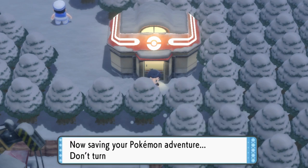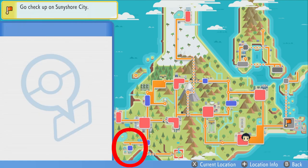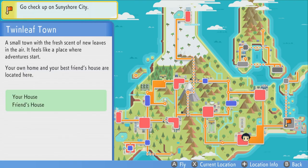The very first location is the starting town, Twinleaf Town, where your house is at the bottom left of the screen.